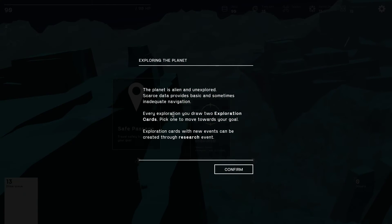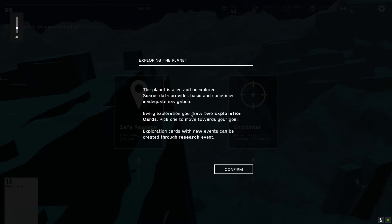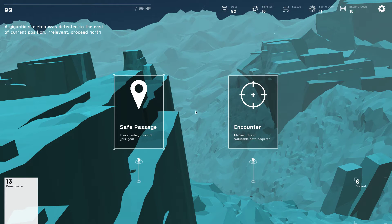The planet is alien and unexplored — scarce data provides basic and sometimes inadequate navigation. Every exploration you draw two exploration cards, pick one to move towards the goal. Exploration cards with new events can be created through a research event. Safe passage or encounter — give me the encounter, medium difficulty.